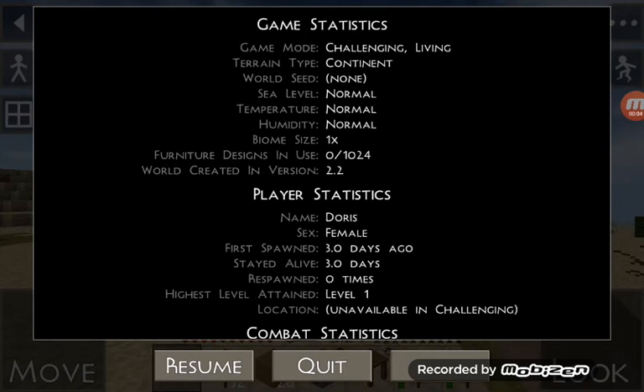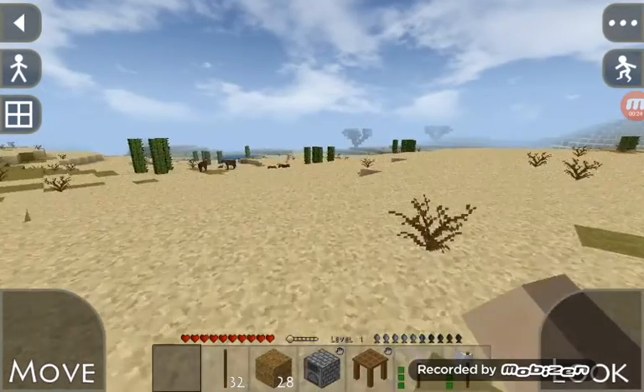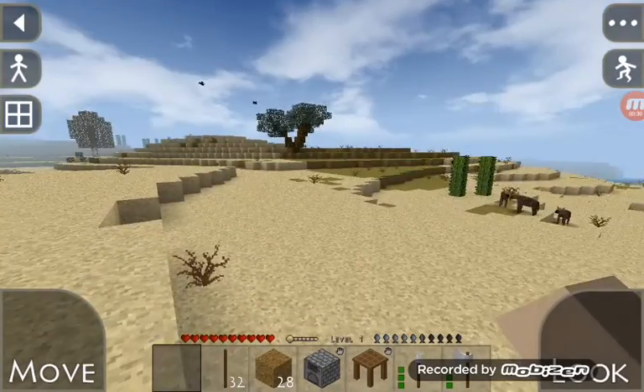Hey YouTubers, I'm back and welcome to part 13 of the Survival Craft walkthrough. You're gonna notice this being a little bit different because as soon as I got out of the cave I had to get out of the cold. I found a few gravestones along my way and got some more stuff, so now that we've made it into this desert let's move on — and there's a bunch of hyenas all over.